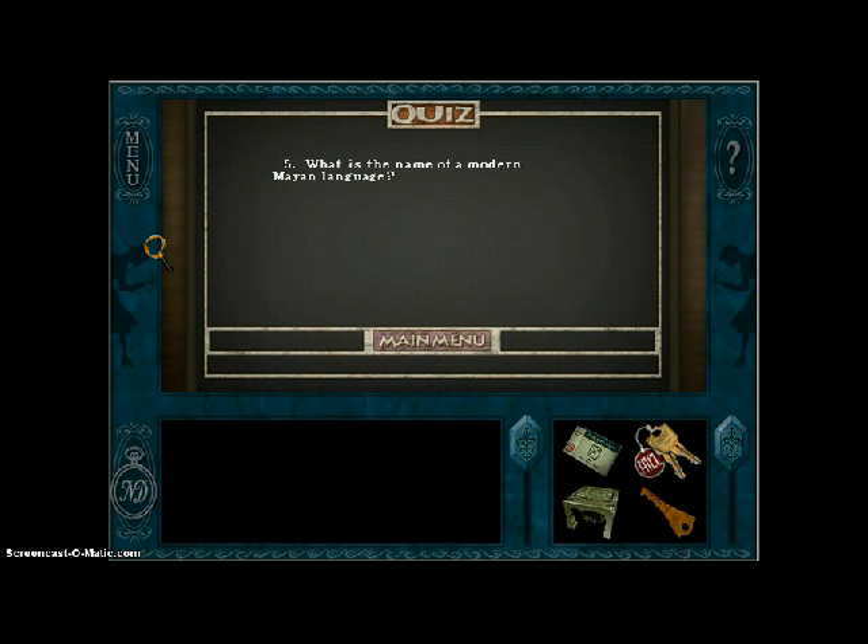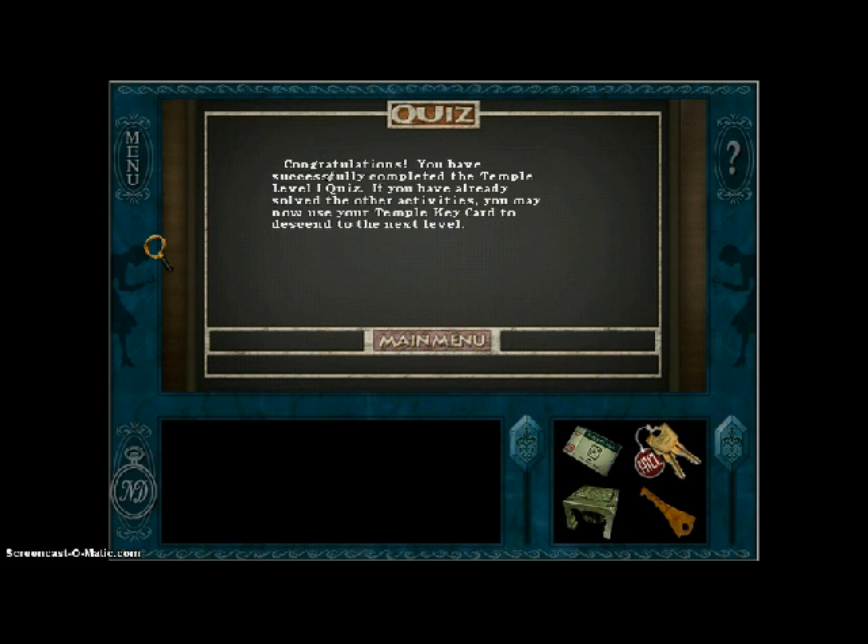What is the name of a modern Mayan language? There are multiple answers for that; they can be found in Exhibit D. But the one I'm going to use is Quiche — Q-U-I-C-H-E. Congratulations, you have successfully completed the Temple Level 1 quiz.